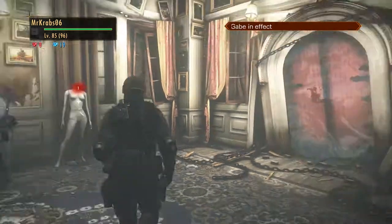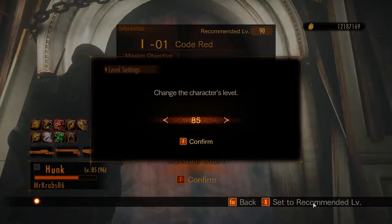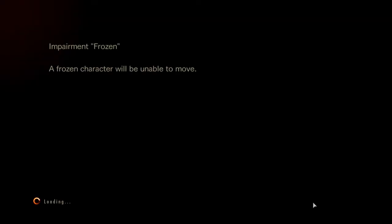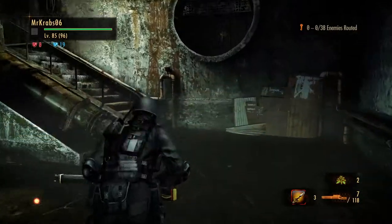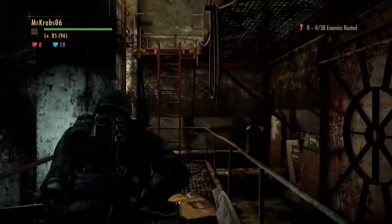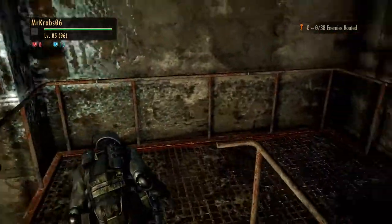Welcome to my Revelations 2 Raid Mode video. This is going to be Gauntlet 1, all missions on Code Red. Code Red unlocks after you beat all the very hard modes, so this should be the last of the Raid Mode missions. All the Code Red missions are going to be level 90, and I'm going to be doing them all at level 85, five levels down from the recommended level.